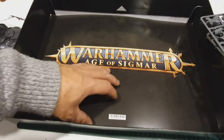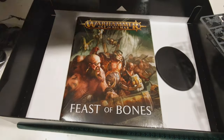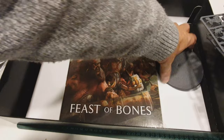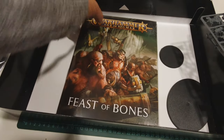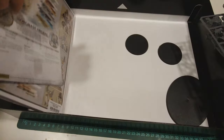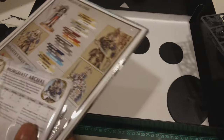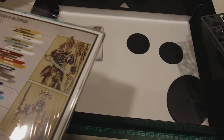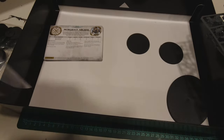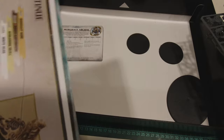The final sprue is more of these quite spindly and fragile-looking undead — but they look brilliant. We also get a separator, a large base for the chariot and a smaller base for the other piece, plus the Feast of Bones book, a painting and assembly guide, and the core rules booklet for Warhammer Age of Sigmar.